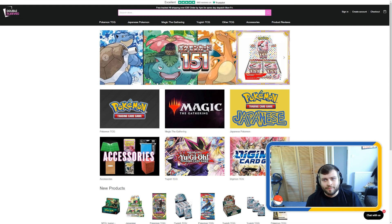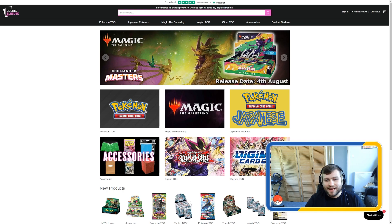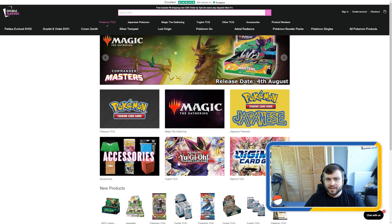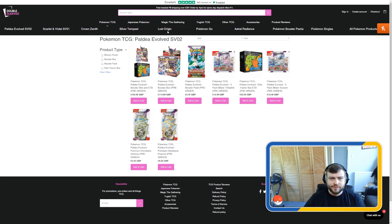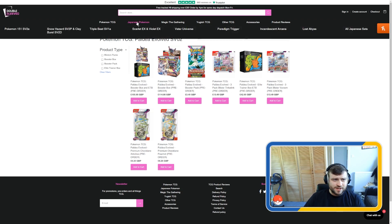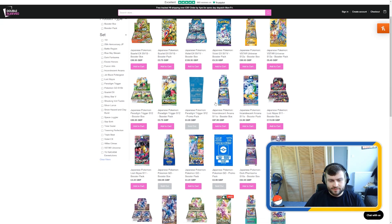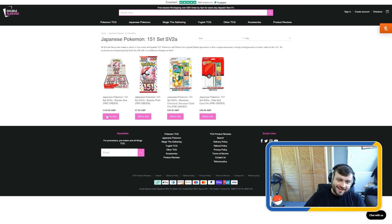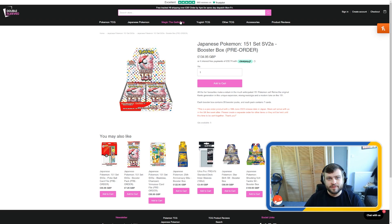Before we go any further in this video, I want to show you where I get all my cards from, especially my Japanese cards. This company — Double Sleeve — the link will be in the description below. They do everything basically, any Pokemon card you could ever want. We have Paldea Evolved, first expansion in Scarlet and Violet, pre-orders, Scarlet and Violet, Lost Origin, Pokemon Go, Astral Radiance, Singles, Booster Packs. The Japanese side really comes into its own. We even have a re-release of the original Pokemon, which is just going to be unreal. We've got a box of these pre-ordered. Go check it out and show Double Sleeve some love.